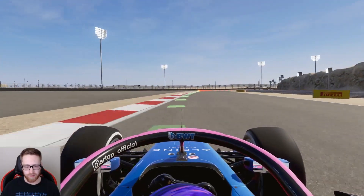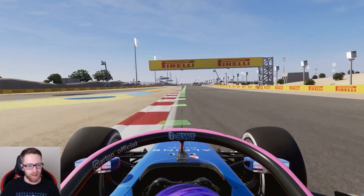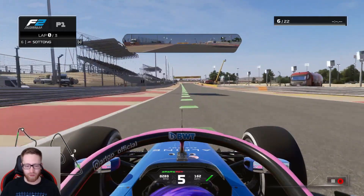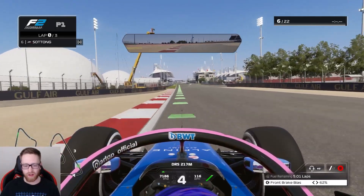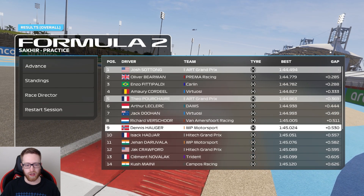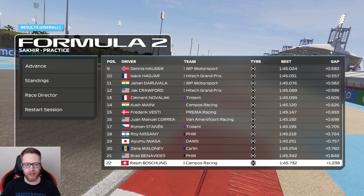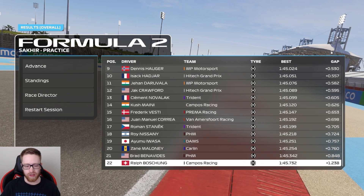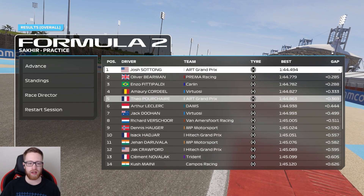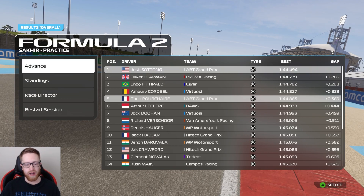What the hell? This isn't what I picked - this is all messed up. Wait - I'm not in the Alpine Academy, I'm in the Ferrari Academy. What the hell is this game? So looking at the practice results: we ended up P1. Bearman, Fittipaldi, Cordial, and Porcher ended up P5. We only ran a handful of laps - our time was 1:45.73, just over a second ahead of last place, and about three tenths faster than Ollie Bearman. So we're actually pretty quick.